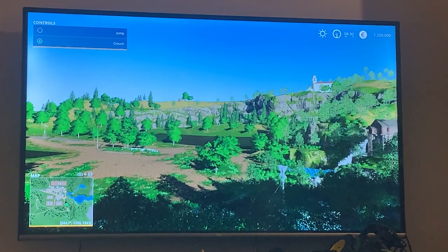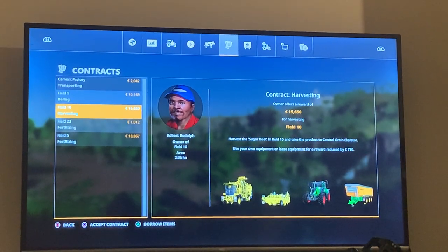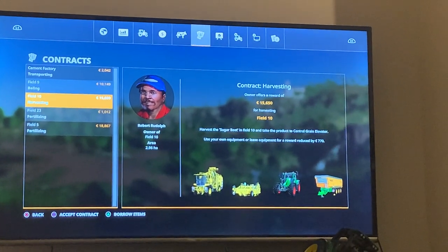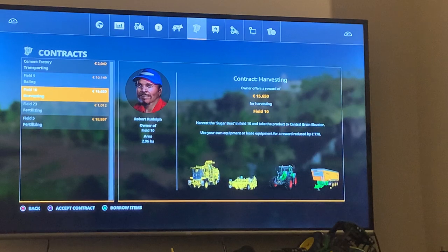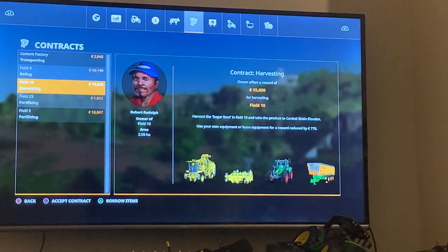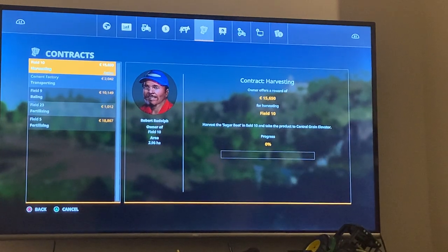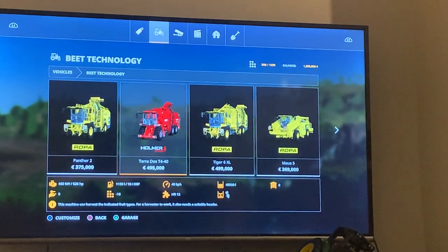Welcome everybody to Ben's Farm Simulator 2019 video. What are you going to be doing today Ben? Are you going to be cutting corn? Are you going to be sowing corn? Okay, so he's looking at a contract for a harvesting job. The owner of this field is Robert Randolph and he's going to pay Ben 15,000 euro. Which farmer are you going to go with Ben? That's field 10 — he's picked field 10. Tell me what machinery you're going to pick to do this job.